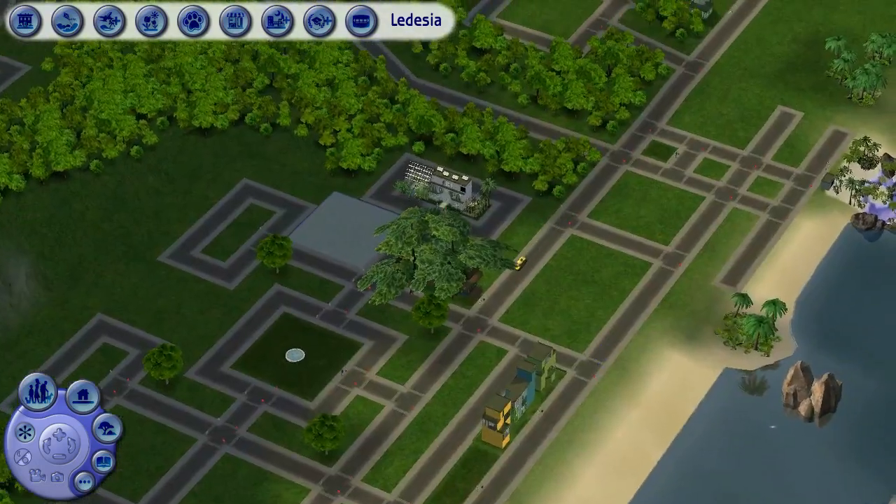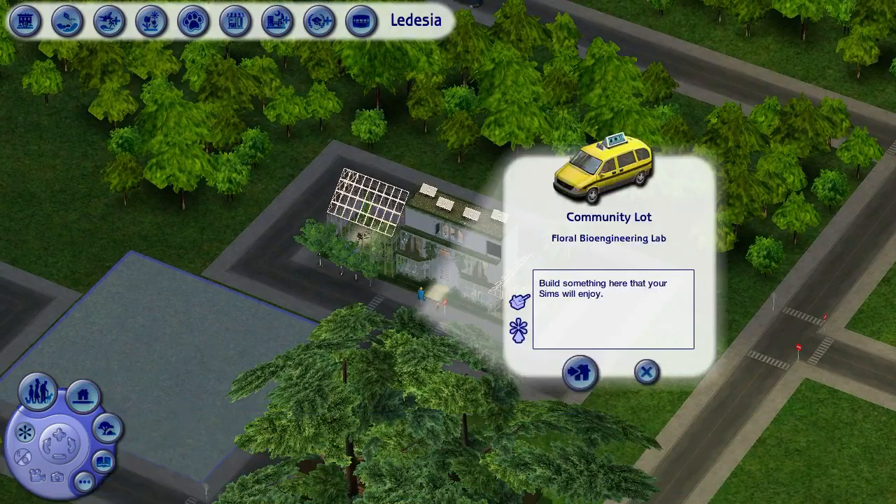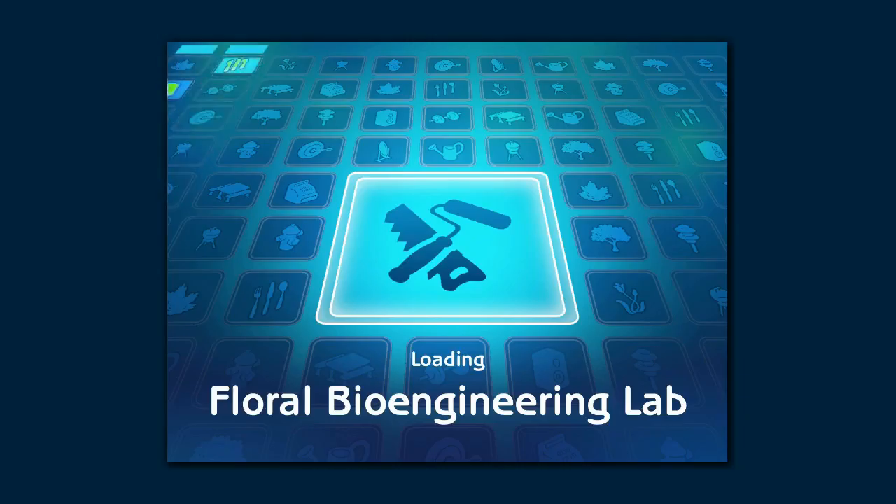The whole point of moving the community here and building this community is so that people interact and exchange ideas and come up with cool new projects. Speaking of cool new projects, we're going to pop in and visit one of the lots that I have just finished building — the Floral Bioengineering Lab. This will be where sims like Erica, who's very into nature and science, or perhaps Natalie, who prefers organic natural veggies, but is still interested in how far nature and plant sciences can be pushed, would come to visit. I'm pretty excited about the Floral Bioengineering Lab — it was a lot of fun to make.